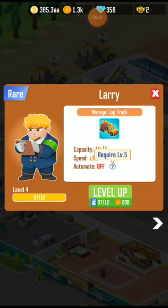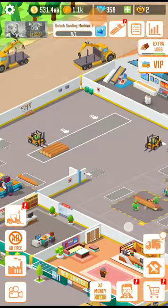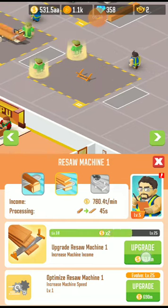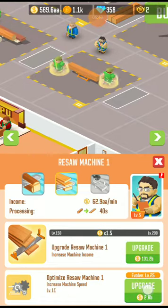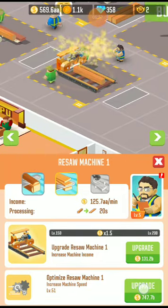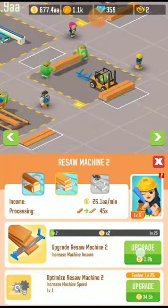They require level 5 for automation, so let's upgrade this manager. Automation is now on. Now let's buy saw machine one, upgrade it, and evolve it — maximum level reached. Now let's buy saw machine 2 as well.